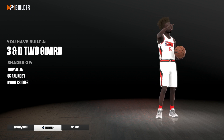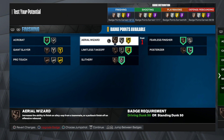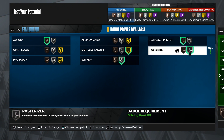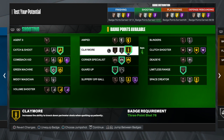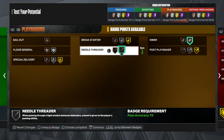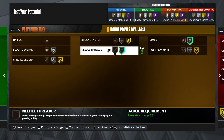Now let's get into the best badges for this 3 and D 2 guard. For finishing: Acrobat on bronze, Limitless Takeoff on gold, Slithery Finisher on silver, Felicity Finisher on bronze, and Posterizer on silver because we do get contact dunks. For shooting: Catch and Shoot on gold since we'll be spotting up, Green Machine on silver — silver is just as good as gold — Pointer Specialist silver, Guard Up on bronze, and Middy Magician on bronze. For playmaking: Needle Threader on silver and Dimer on silver. Playmaking is preference since you only have six badges.